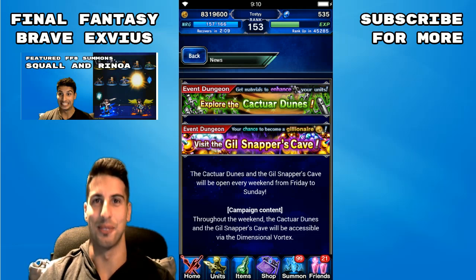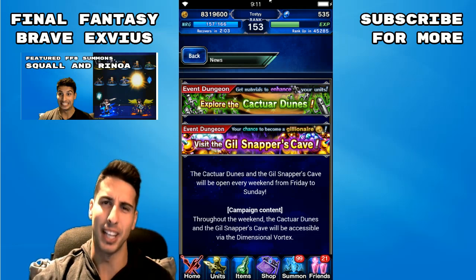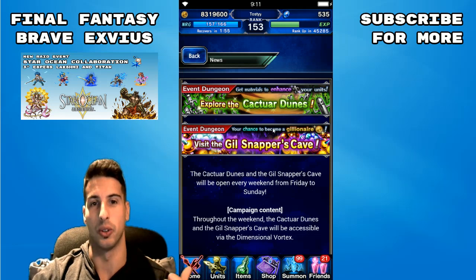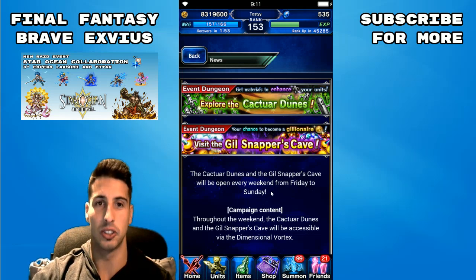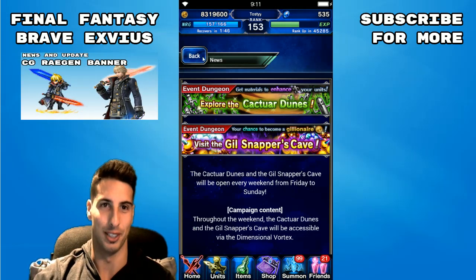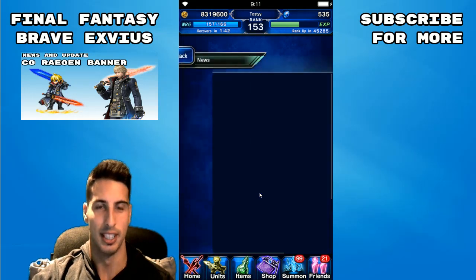Hey, what's going on guys, it's your boy Toasty and today we are back with another Final Fantasy Brave Exvius video. Maintenance just finished here on Wednesday morning, so we're gonna go over the information we got for the weekend. If you guys are lacking some cactuars or some gil, here's a chance — this weekend you'll be able to farm for one or the other, because you can now farm both every weekend, which is really cool.